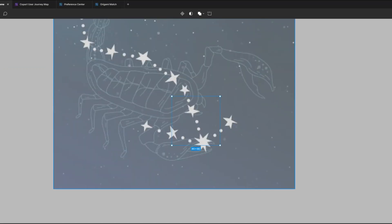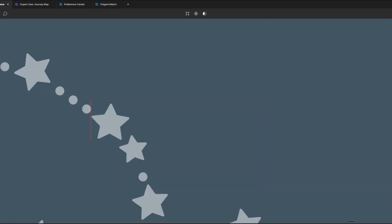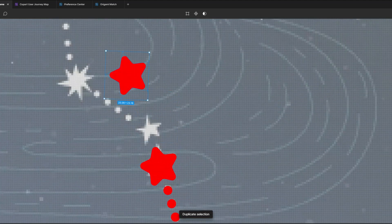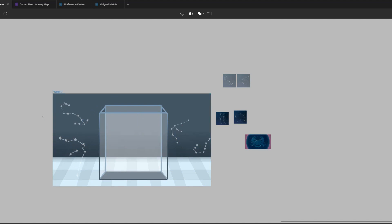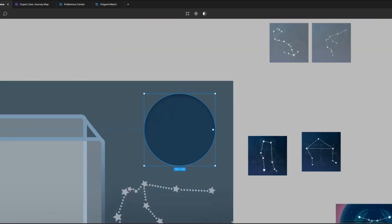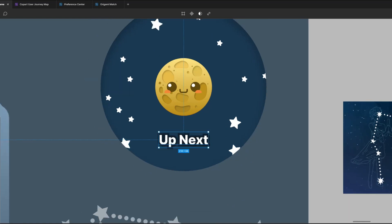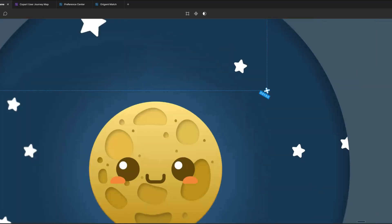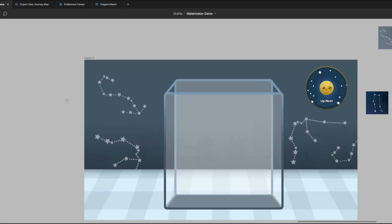Next up is ironing out some of the UI. I really want to lean into that observatory celestial feel because this is a game about planets. I could go absolutely ham here, but I don't want the background and UI to distract from the gameplay, so I'm just going to add some slight improvements. I found some references for a couple of star signs and traced over them — I thought this would be a cool graphic to add to the background. I want this to look like wallpaper. I came up with the idea to have the UI fit into little windows like you were looking out into the night sky, and I love that — especially for the 'up next' box because it looks like the planets are actually in the sky.